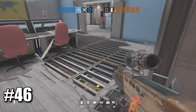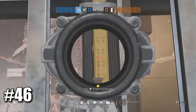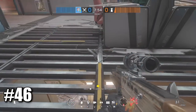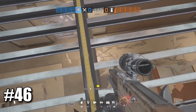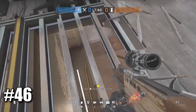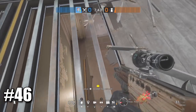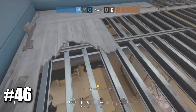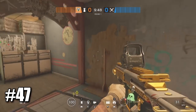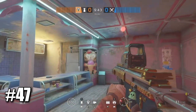A really quick tip for Canal upstairs: these lines actually indicate where the walls are downstairs. The yellow lines indicate where the walls separate in the room underneath. This could be very useful for Fuse or Buck to not get mixed up when breaching floors.